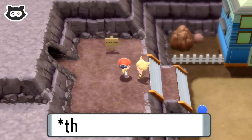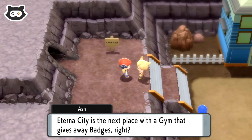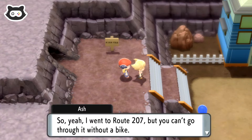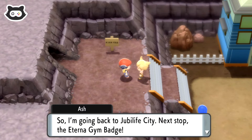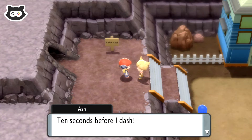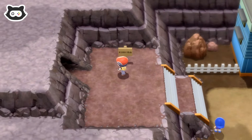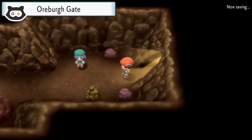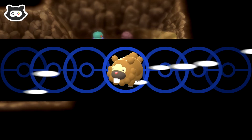Heading in the right direction. We encounter a trainer who says Eterna City is the next place with a gym badge, but you can't get through Route 207 without a bike. He trained his team there anyway, so it wasn't a waste - he's going back to Jubilife City, next stop the Eterna Gym Badge. At least we can use Rock Smash outside of battle now.